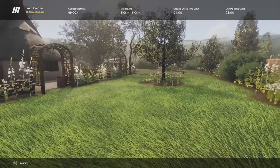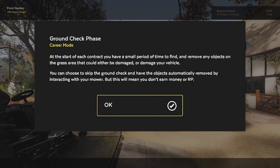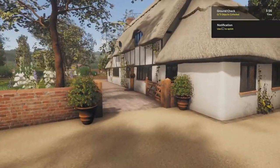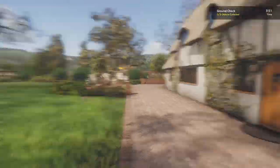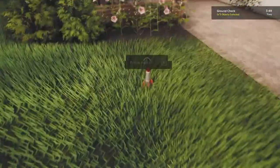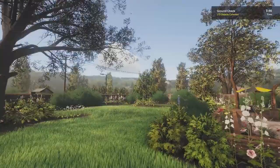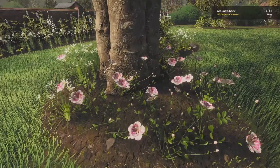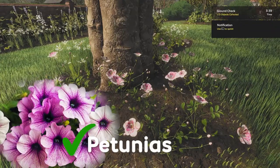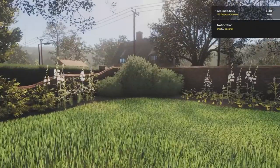Let's get into it. Ground check phase: at the start of each contract, you have a small period of time to find and remove any objects on the grass area that could either be damaged or damage your vehicle. That's good because I will definitely hit something. This is so nice though. Who leaves a rocket ship just on the — you're asking for trouble. Beautiful petunias. I don't know flowers — every flower is a petunia to me.